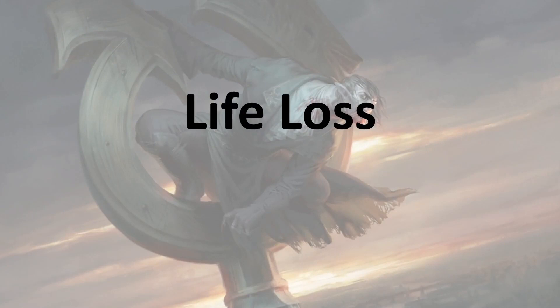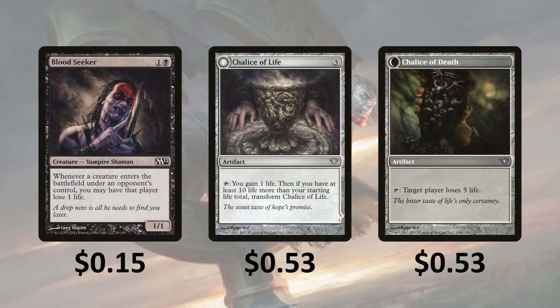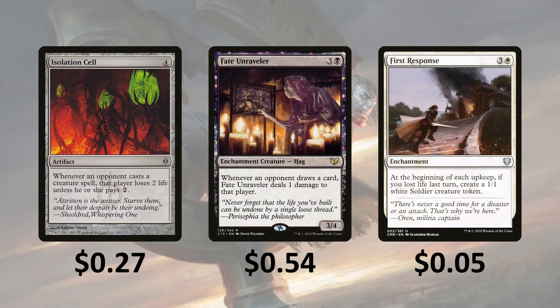Then we've got some cards that make an opponent lose a life but you're not going to gain life from it. Bloodseeker — whenever a creature enters the battlefield under your opponent's control, you can have that player lose a life. Chalice of Life — tap it, you gain a life; then if you have at least 10 more life than your starting life total, you transform it into Chalice of Death, which you tap and target player loses 5 life. Isolation Cell is a really good card — whenever an opponent casts a creature spell, that player loses 2 life unless they pay 2 mana. Fate Unraveler — whenever an opponent draws a card, it deals 1 damage to that player, which is going to hurt blue players a lot. And First Response — at the beginning of each upkeep, if you lost life last turn, create a 1/1; and since you're casting spells with your commander, you're going to be creating a lot of 1/1s.